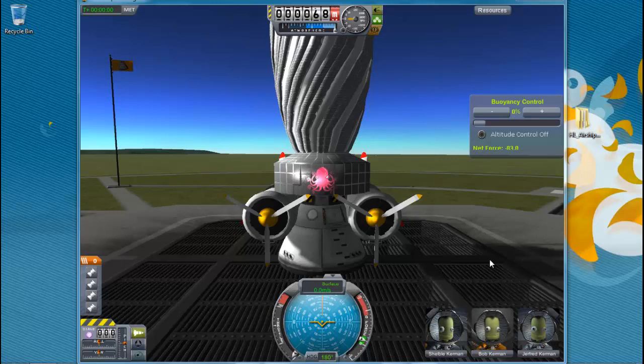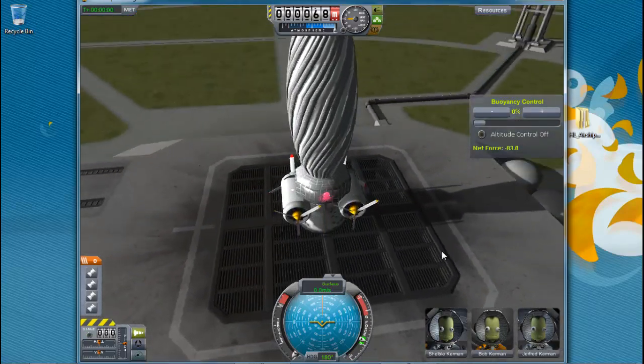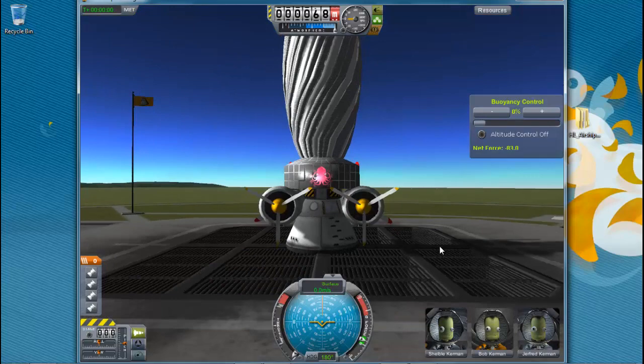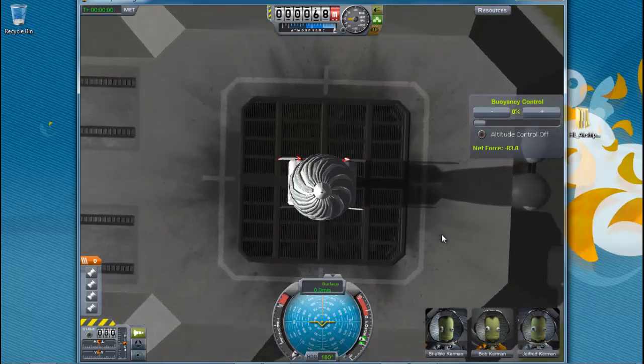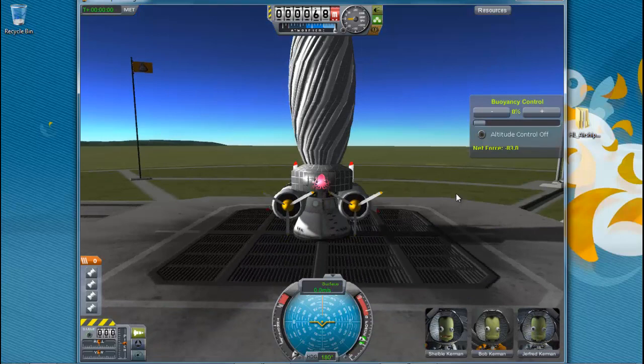We'll see where it takes us, but right now we're going to see where the wind takes us using this blimp — or I guess hot air balloon, kind of — which I created using the Airships to Other Planets mod, which you can also find on the Spaceport.